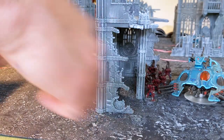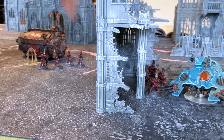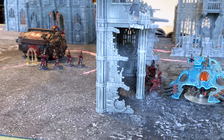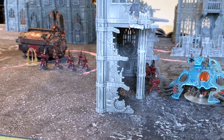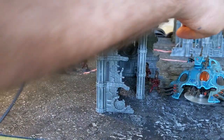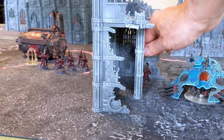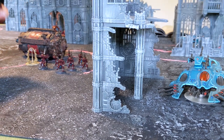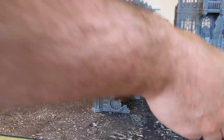So I'm going to move through the ruin to get within short range with all of my fire dragons. As I position my fire dragons, I also have to think about where I'm going to put the wave serpent, because the way this trick works is the wave serpent is now going to move such that it is still out of line of sight of the majority of the enemy's army — certainly my opponent's heavy support units — and within seven inches of all of the fire dragons.